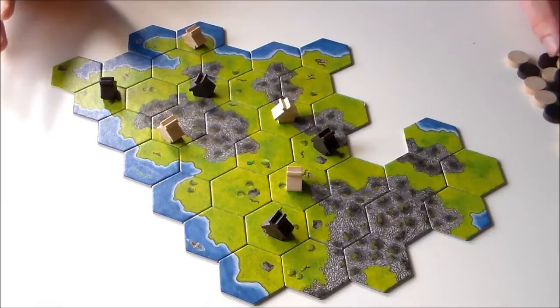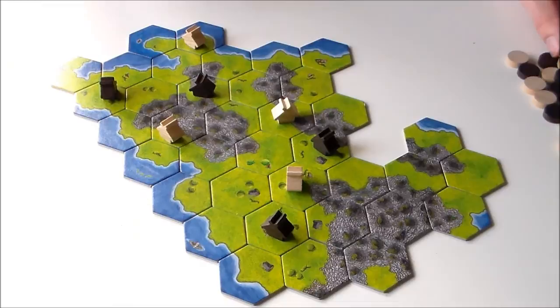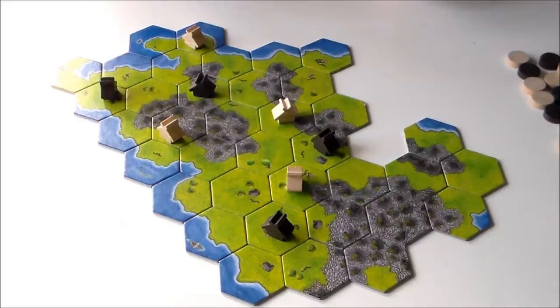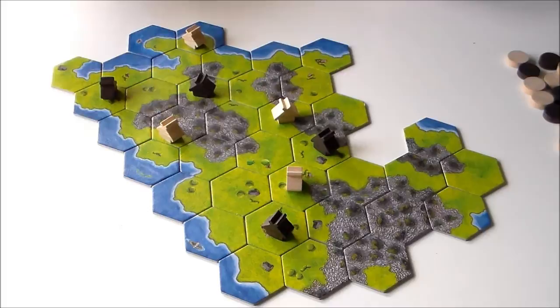Then starts phase two of the game. Let's say white placed the last tile — then black can start phase two. In phase two, each player also has 20 of these chips. What they can do is place a chip next to a farm, or next to a chip that was already there, connected by the grass, and they claim that land. And you can block other players.